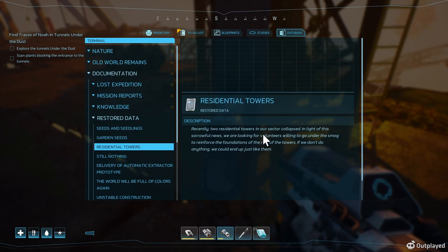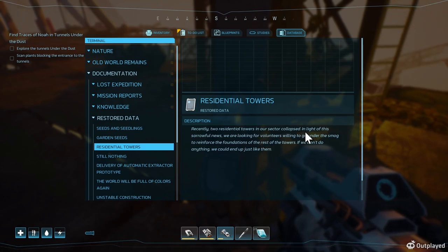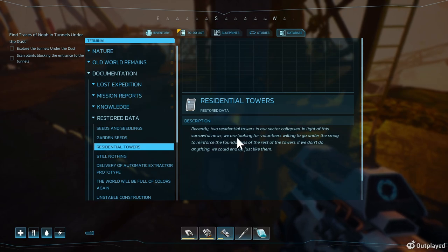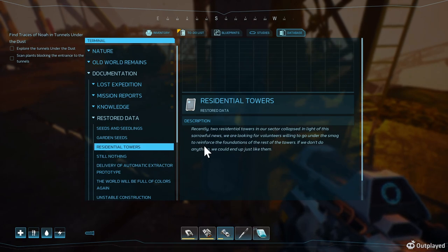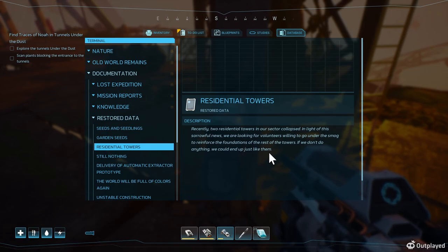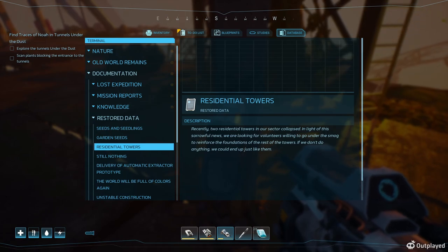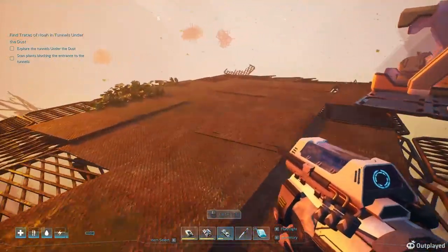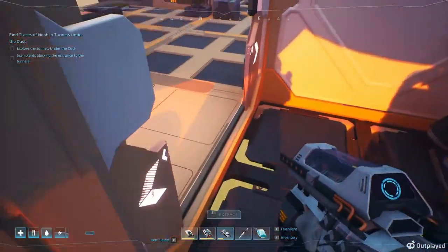Recently two residential towers in our sector collapsed. In light of the sorrowful news, we are looking for volunteers willing to go under the fog — the smog — to reinforce the foundations of the rest of the towers. We don't want to end up just like them. Sounds like a good idea to me, except I have a balloon, so I don't have to think about that.